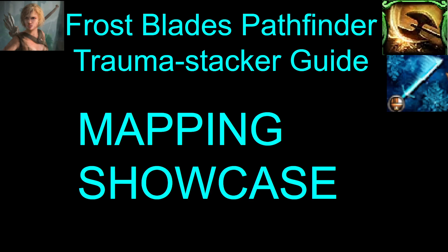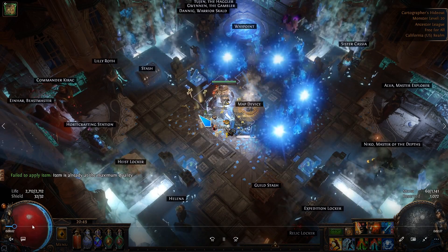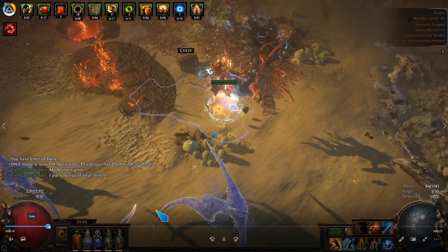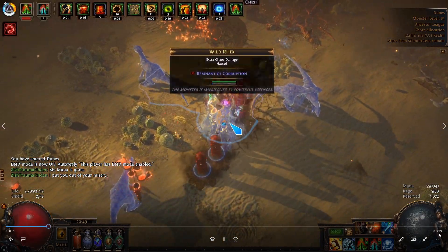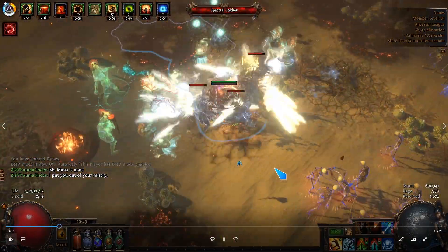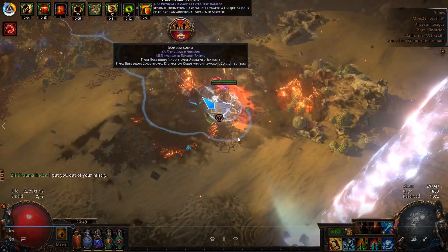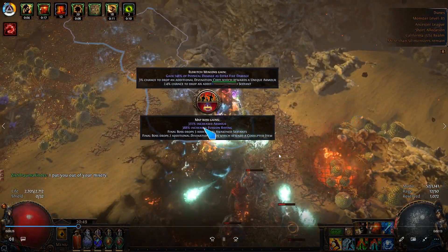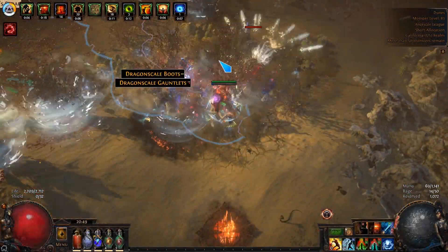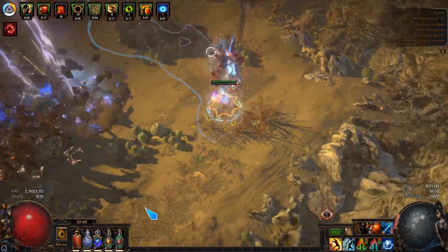Here's a mapping showcase — this is going to be a tier 16 Dunes. I'll let this play a good chunk of it. It's a two to two-and-a-half minute map clear. I tried to make this as realistic a map showcase as possible — I was picking up loot, I was clicking on altars. I got a sextant altar, which is always nice. As long as you have additional strikes and pierce, the map clear is pretty quick.